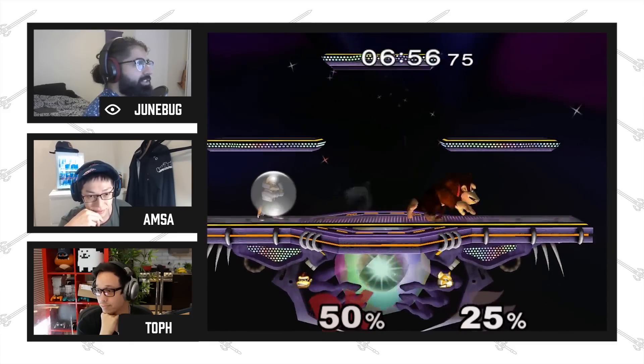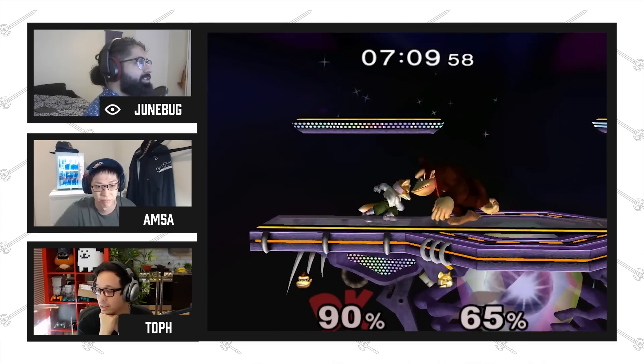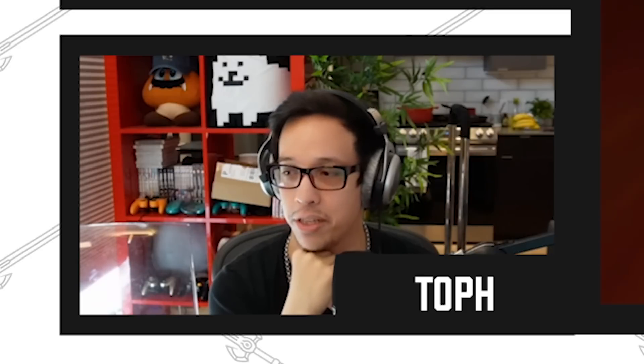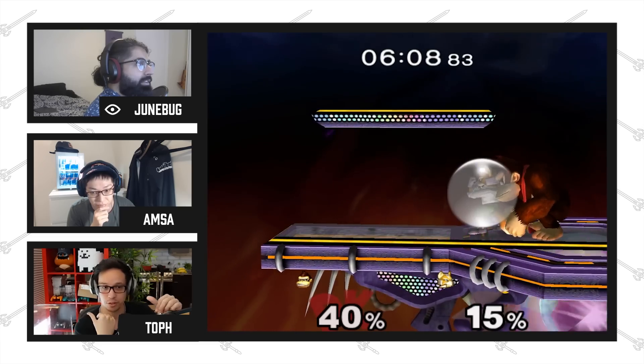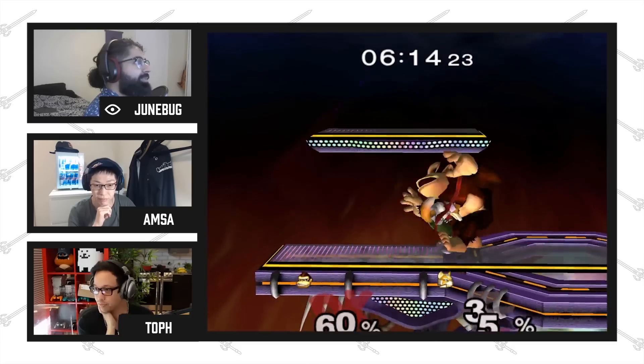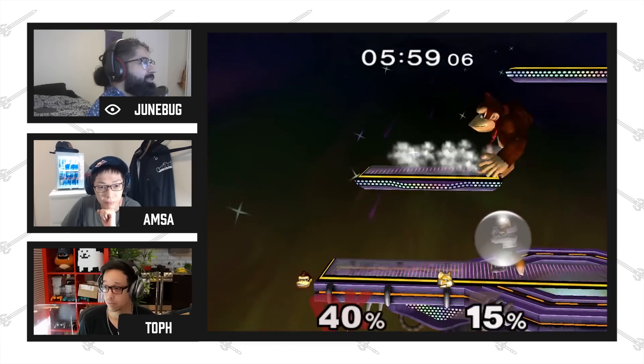His dash speed is pretty good so you can dash out of stuff. Punish game is all about cargo throw — you want to do up throw because it just sends them straight up and then you do stuff from there. One thing to watch: when you do the cargo up throw, you have to tilt your stick up, you can't slam it up because then you jump. If you tap jump you will jump. You have full control over Donkey Kong — you can do the jump sometimes too.